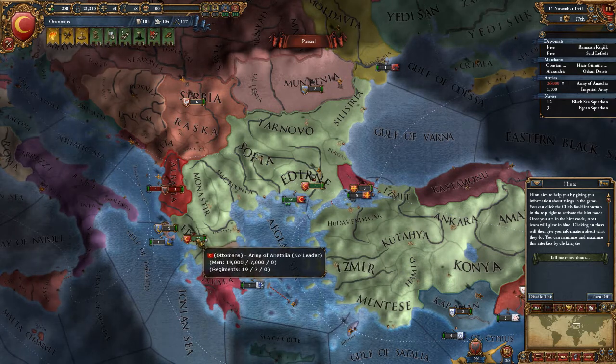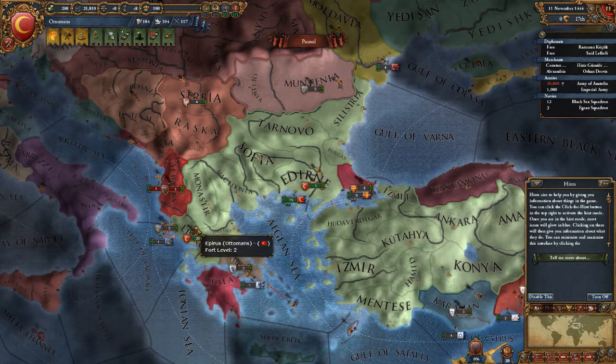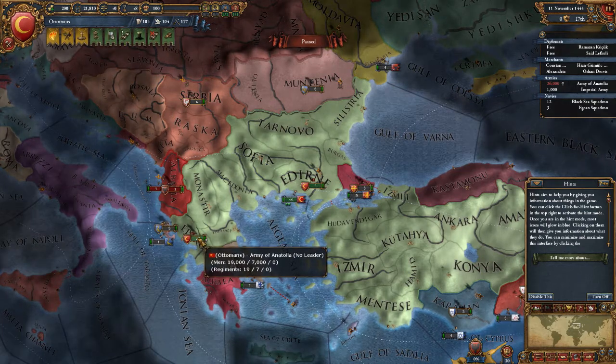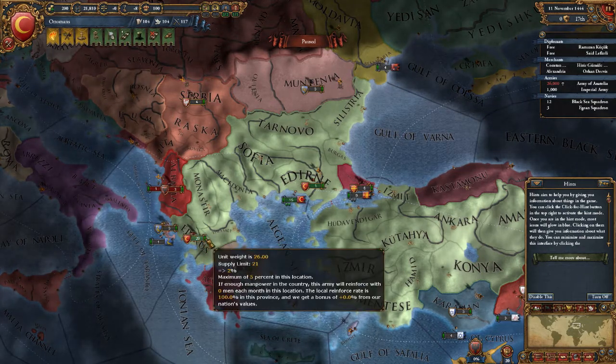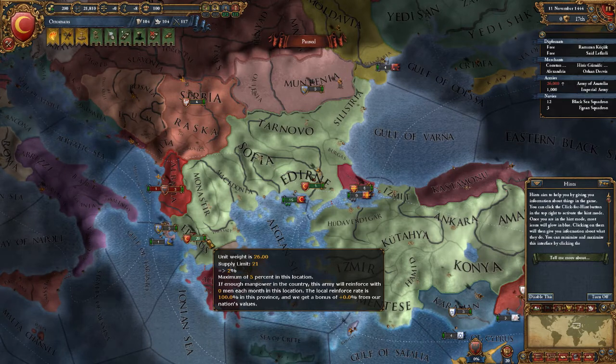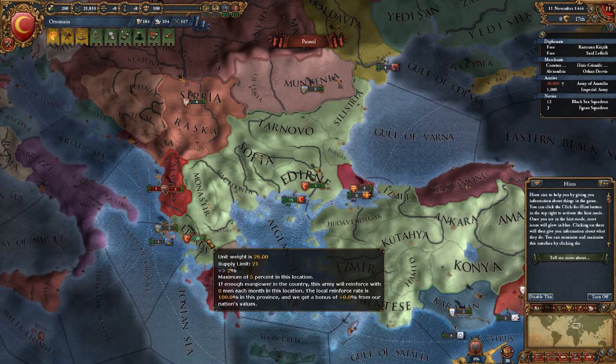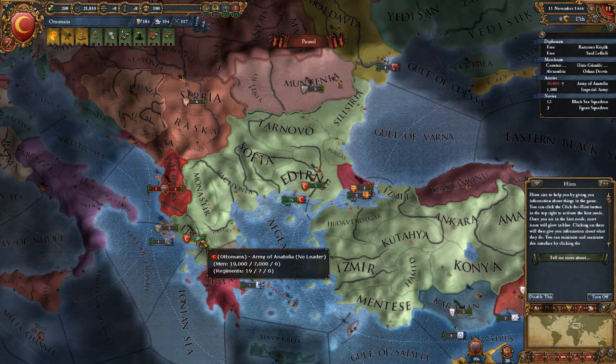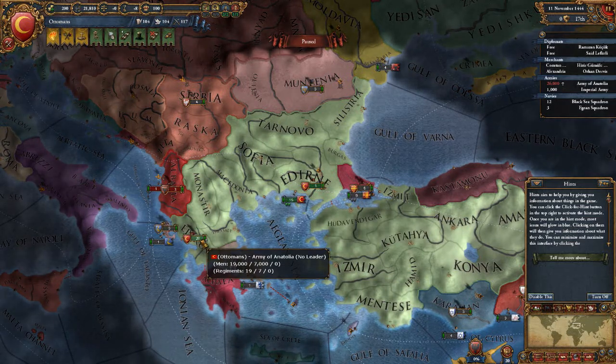That's because the total amount of forces in this province is more than what the province can support. See the supply limit: 21. We have 26 regiments. What these numbers mean is that 26 means we have 26,000 — each unit represents 1,000 of that.